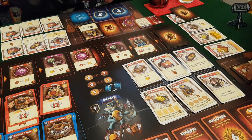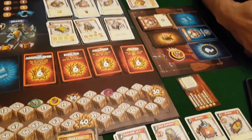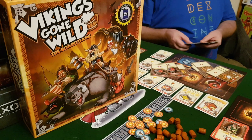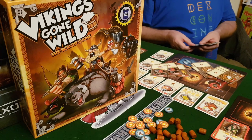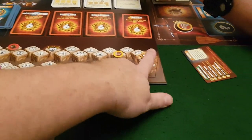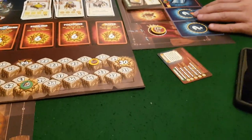End of round: all tokens are removed, combat counters and construction counters cleared, first player moves to Martin. That's another round done. At the end of the game, once someone reaches the threshold, we do final scoring. A correction from earlier: in a four-player game the game ends at 30 points, not 40. Two players is 40, three and four players is 30.